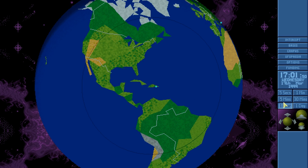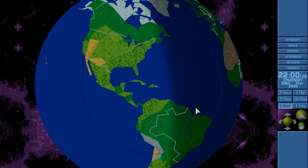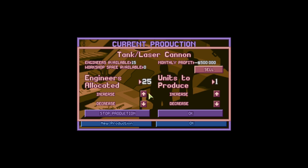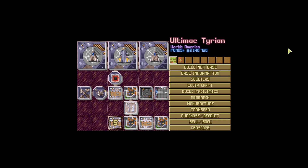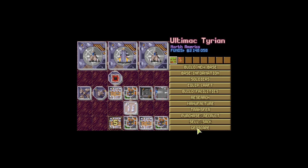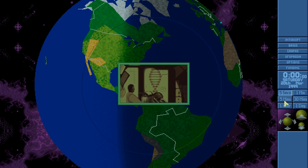Nothing appears to be going on. General Stores have finished construction at Ultimac Tyrian — marvellous! Personal armour is done at Ultimac Tyrian. We want to manufacture one Tank Laser — it only takes two days. We do lose money manufacturing these, so if we were to sell them it would be a terrible idea, as we barely make any. We just want one. Let's transfer all the armour we've finished making over to Algo imminently. It's going to take eight days before Algo is ready for soldiers.